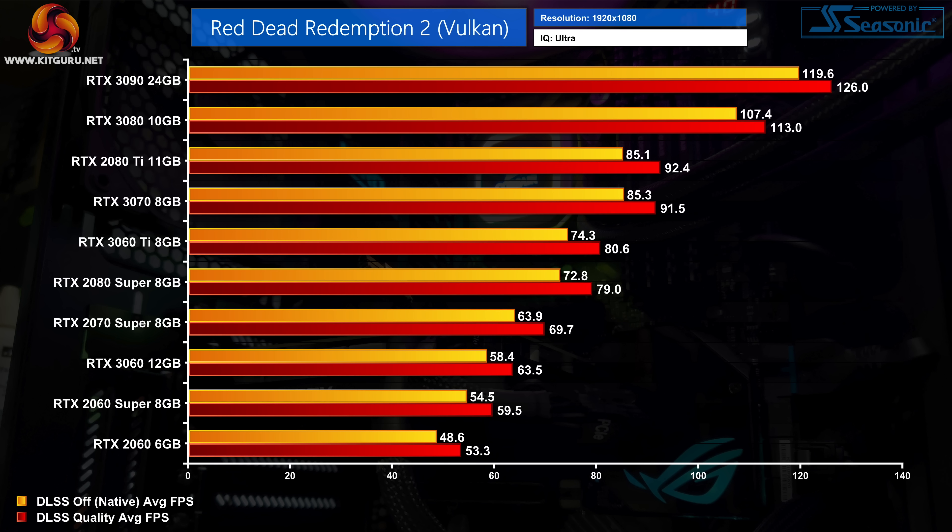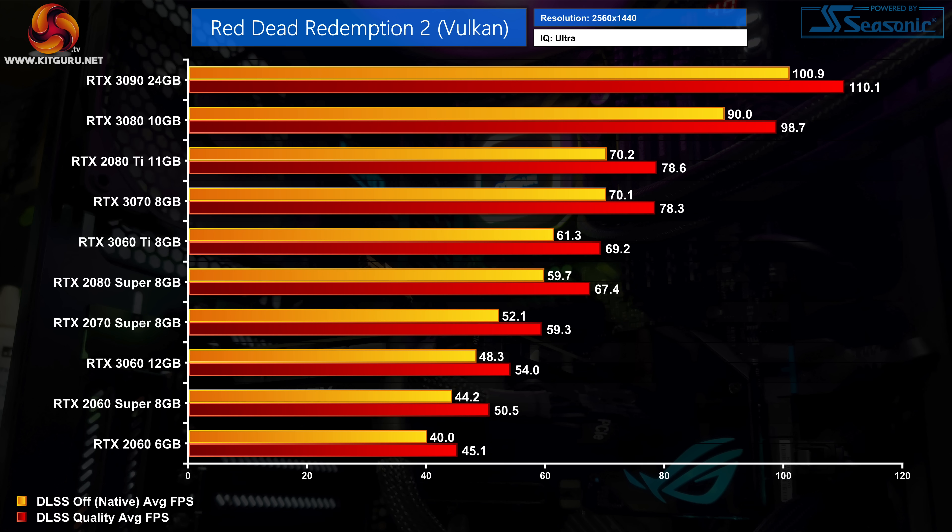At 1080p, there really aren't big gains to be had — DLSS quality mode typically gains around 9% performance, consistent across Turing and Ampere GPUs. The RTX 3060 Ti gains only an extra 6 FPS, while the 2060 Super goes from 55 FPS up to 60 FPS. Likewise at 1440p, improvements are around 13-14% for the lower-end cards, but the RTX 3080 and 3090 are still seeing only single-digit performance increases. So far the results are pretty underwhelming — we're really not getting a transformative uplift to frame rates.